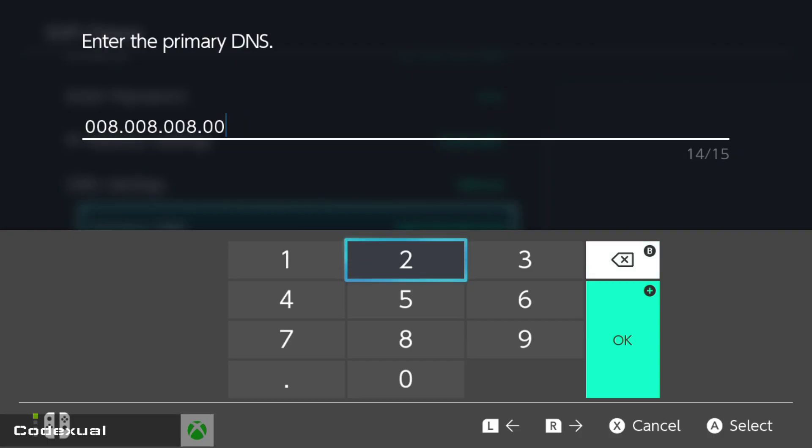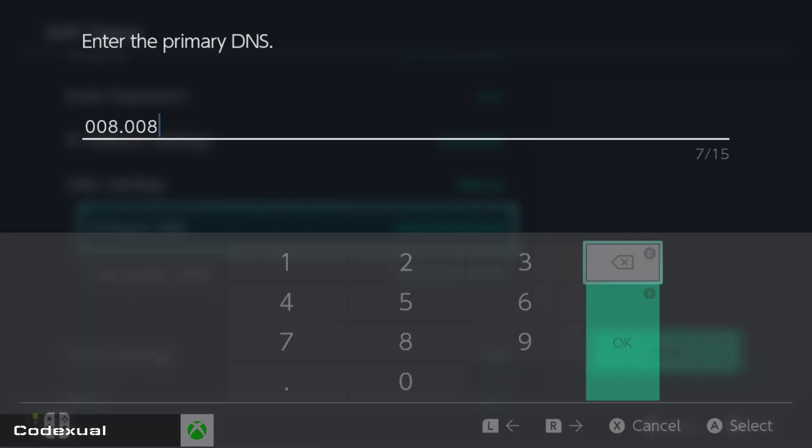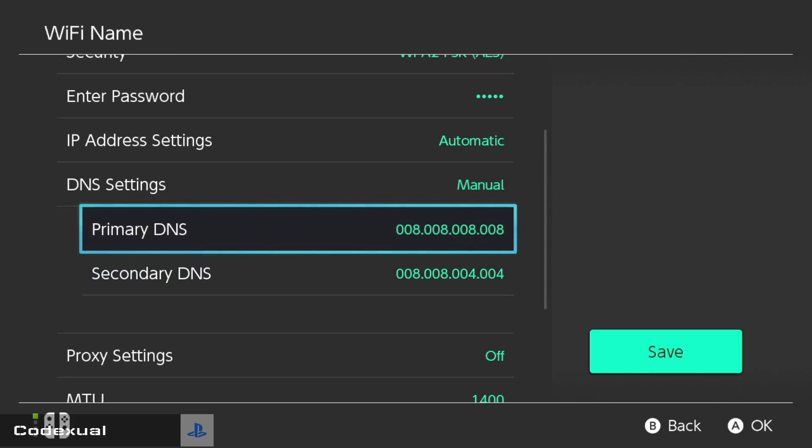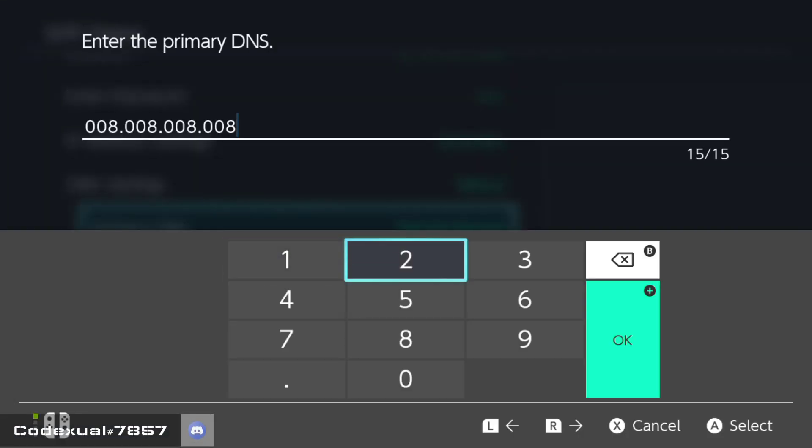For the primary DNS, enter 8.8.8.8 — that's Google's DNS server. Then for the secondary DNS, enter 8.8.4.4. Those are Google's DNS servers.